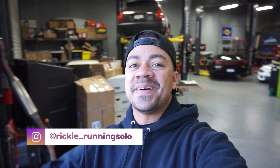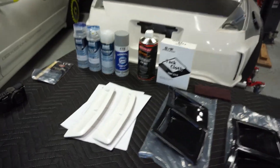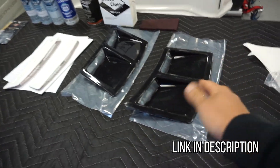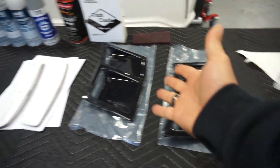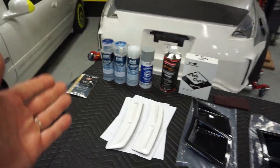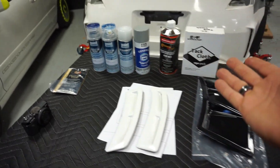All right guys, what's going on? Welcome back. Today I'm going to show you how to do something real cool. We have a few scoops you can pick up at throttle.com — link in the description below. These are scoops we bought for the rear quarter panel of the STI as well as the front bumper. One is black, the other is white, but we picked up some paint to match the car with rattle cans. Instead of spending three to five hundred dollars, you'll be able to do it for around a hundred bucks in your own home.